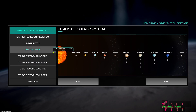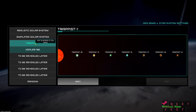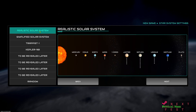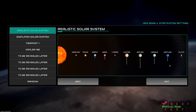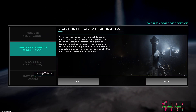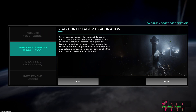Some things aren't available in the demo - the Kepler systems aren't in there. Simplified solar system, simplified distances between objects - I don't know the difference, we'll find out. This is the only one we can do. I like that they have all these options here, and the start date - this is going to be 2000 to 2100.